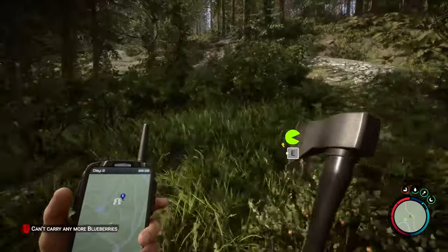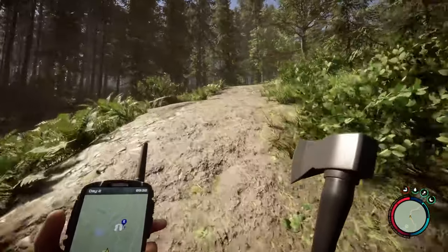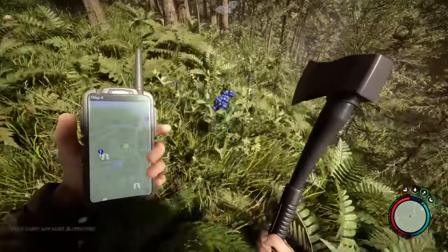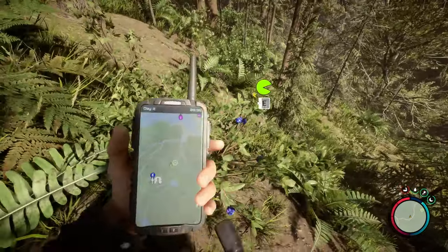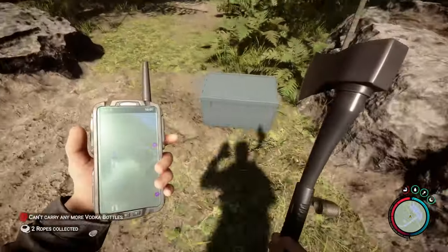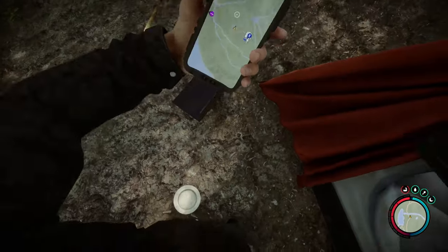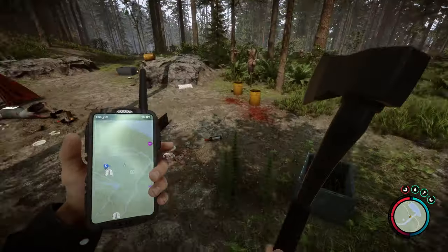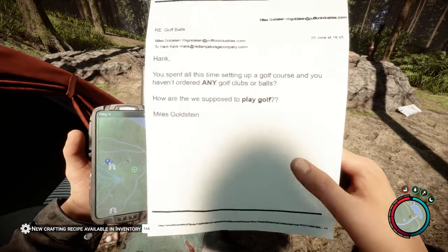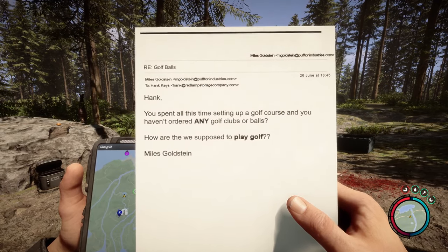That little dot will stay there the whole time because we haven't gone through that maintenance shed — you need the VIP maintenance key card to get in there. The more you progress in the storyline, the more frequently you're going to run into cannibals. I remember the first playthrough I had, I didn't really run into any cannibals until I started doing caves. There are some batteries, duct tape, and more items along the road. There's also some golf balls and a note from Miles Goldstein to Hank Keys saying Hank spent all this time setting up a golf course but never ordered any clubs or balls.